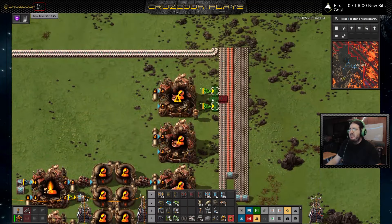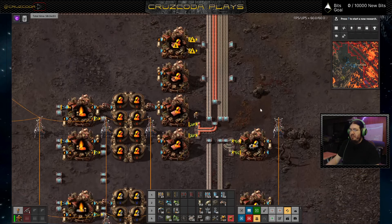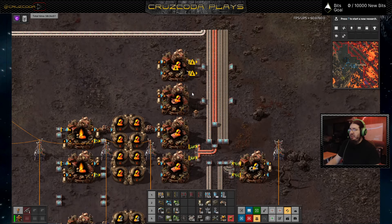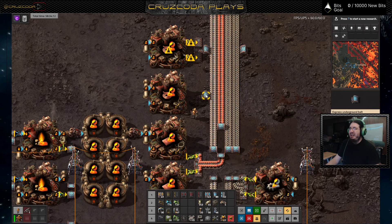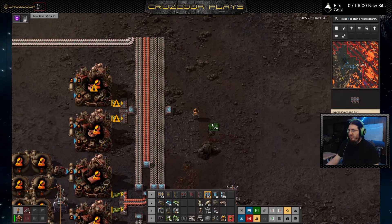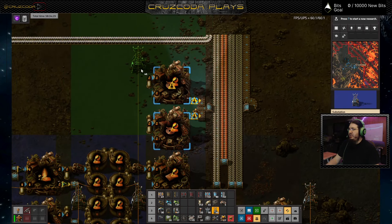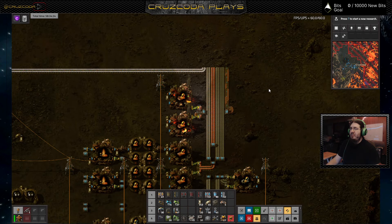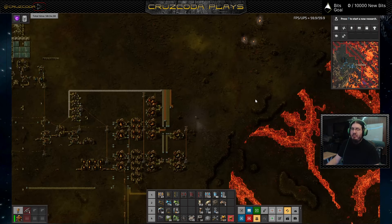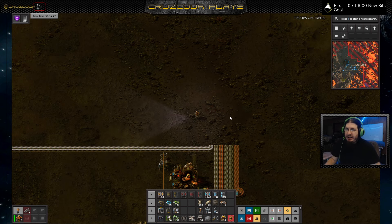Essentially I want to take this and put it across here. Now I should be able to run that up there like this, and now we start having the copper wire that I need.